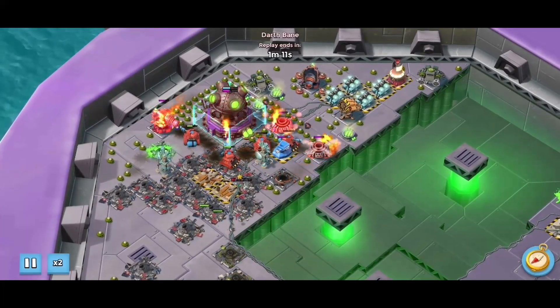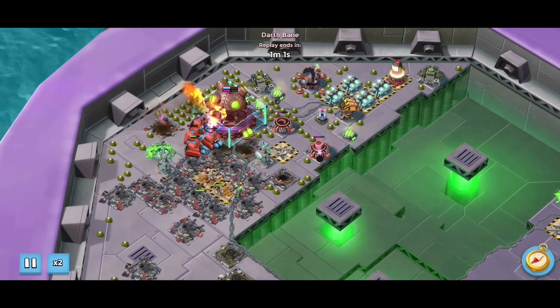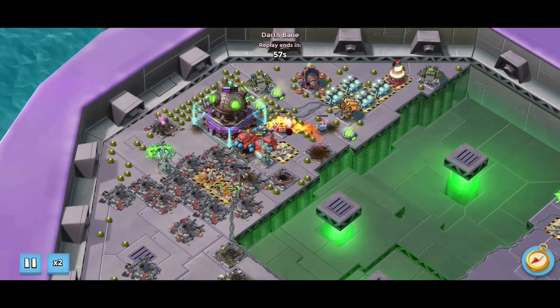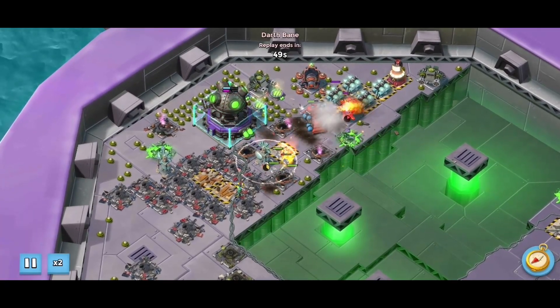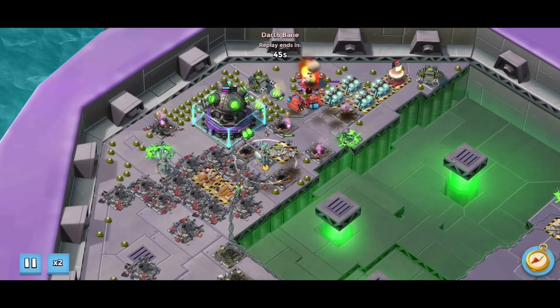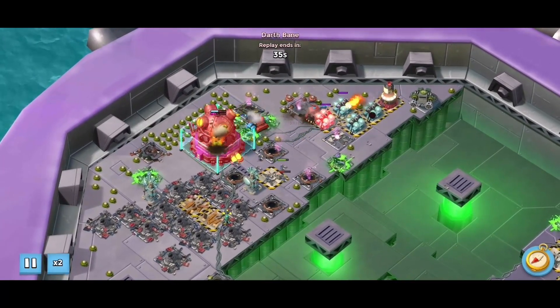Now our job is to flare from one building to another. First the boom cannon, then the mortars, then the rocket launcher, the boom cannon again, the machine gun and the machine gun. And yeah, after that of course the shield generators.